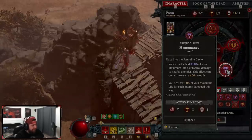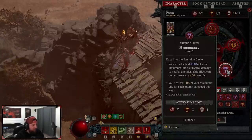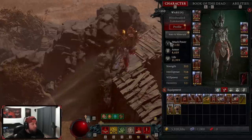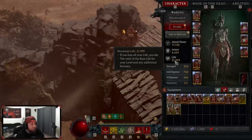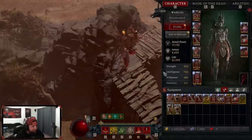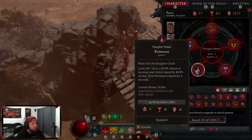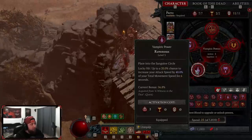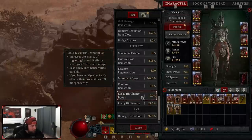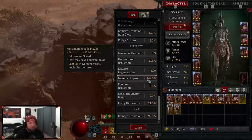Prey on the Weak gives 16% multiplicative increased damage to vulnerable enemies — very strong. Hemomancy is one of the best vampiric powers: our attacks steal 80% of our max life every four seconds and we heal 1% of max life per enemy hit, so with 21,000-22,000 life we should never die. Finally, Ravenous: on lucky hit we get attack speed increased by 40% of our total move speed for six seconds. Our current move speed is around 140%, so we gain significant attack speed from this.